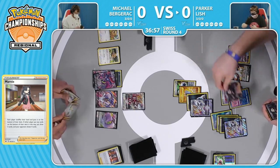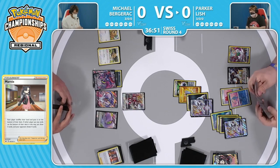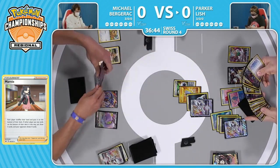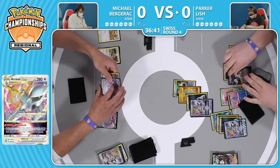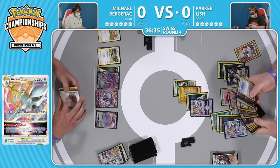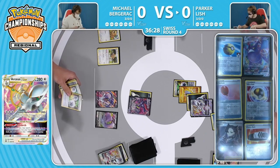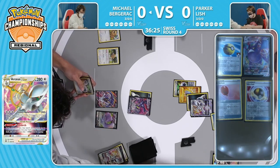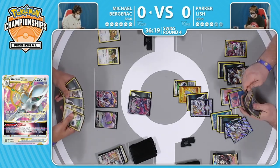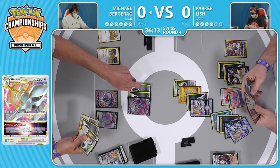Just a few energy for Michael there - it turns out they were all there ready to go. But it's still not looking great for Michael. Parker now in the complete driver's seat - we could see Boss's Orders to take this Malamar down next turn. Just going to knock this out, get two prizes here. Now the game's finally starting to get going - you'll start to see some back and forth, maybe some Charon's Care healing up some Arceus from a Max Jammer attack. But right now Michael needs to find the one copy of Raihan to even get an attack off this turn.